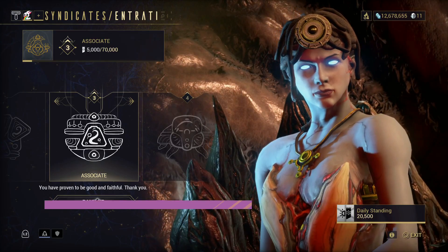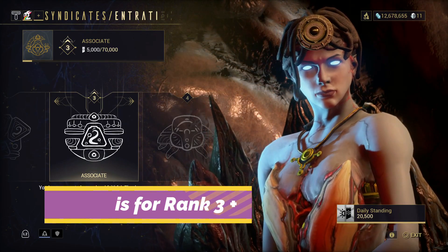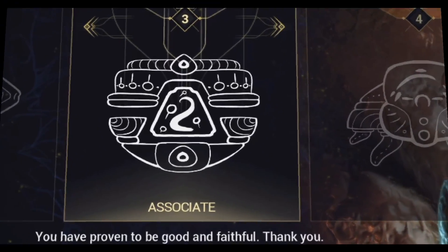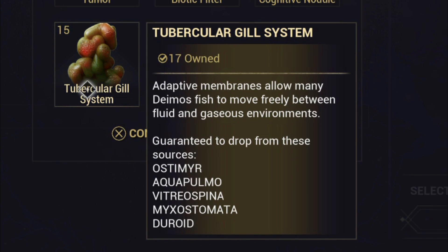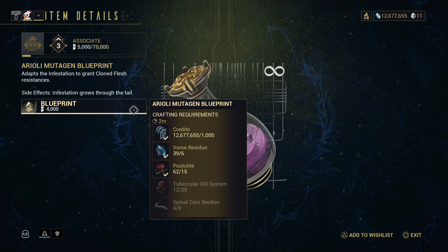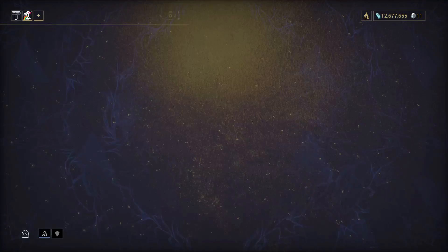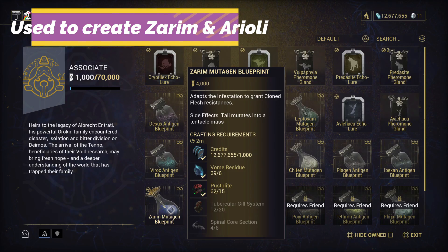Today we will be farming for tubercular gill systems. Throughout this guide I will be assuming you are already at rank 3 associate standings with Mother on Deimos. Tubercular gill systems can be found from cutting up various rare fish caught from Deimos. The gill systems are most sought out for ranking up to 4 with Mother, and the gills are needed to create xerum and areole mutagen.